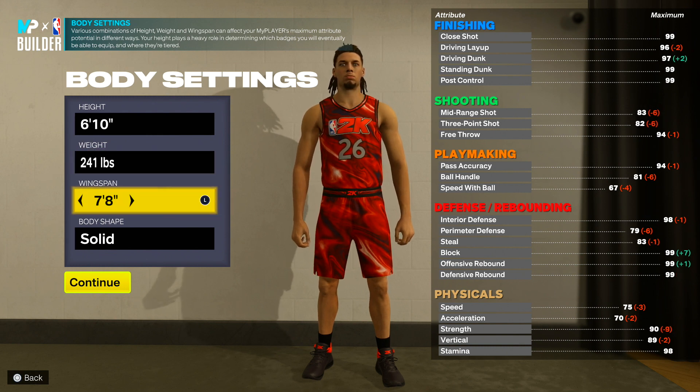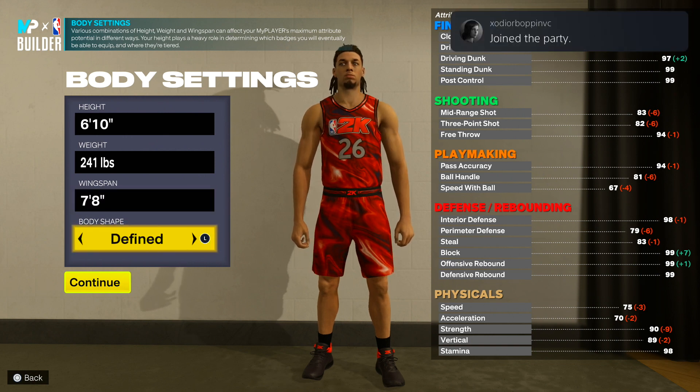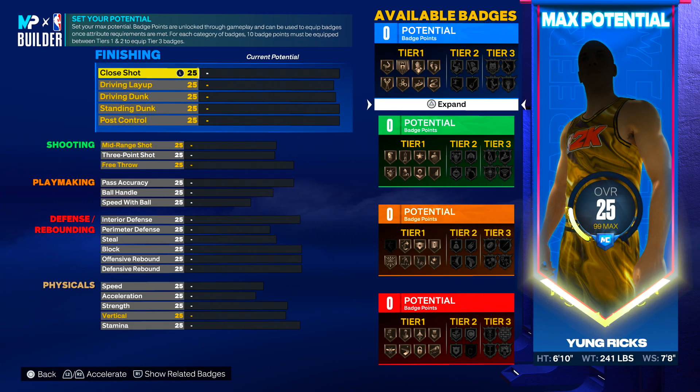Body shape, you guys can go whatever you want — solid, defined, compact. I'm going with solid. When upgrading this build, make sure you upgrade exactly how I show because one stat can mess up the whole build, so watch the whole thing. For finishing, start with driving layup at 75 — it puts a lot of other stats up too.